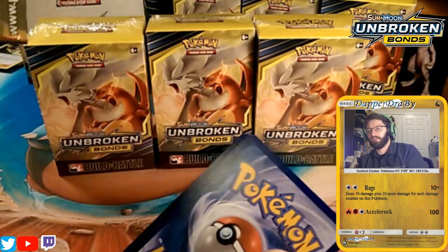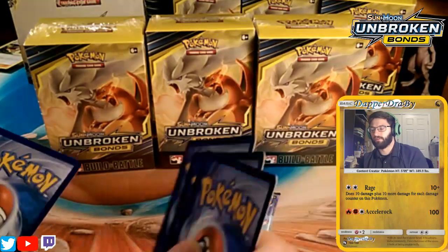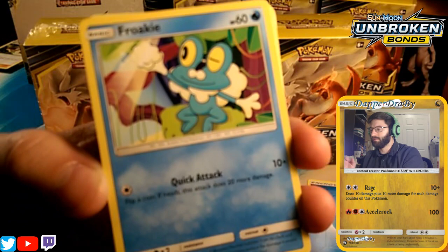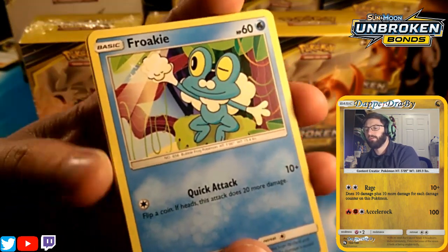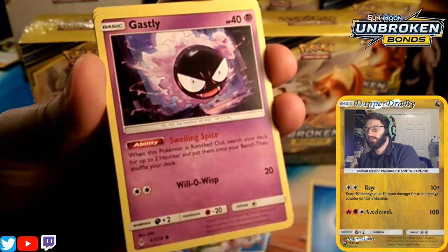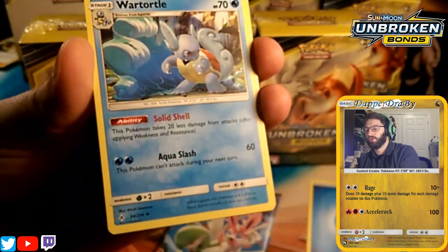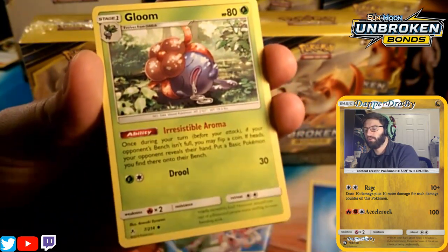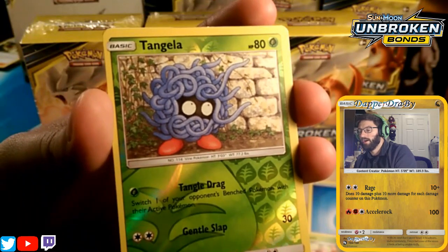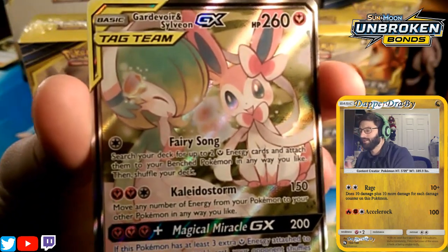First up is a Reshiram-Charizard pack. We're gonna bust into it — I'm expecting fire energy, but it's actually water energy, for all those Froakie lovers. We got a Froakie to start things off, a Roan and Aaron Seal with the Horn attack, a Bellsprout, a Gastly, a Green's Exploration — a beautiful trainer — a Wartortle with Solid Shell, a Gloom with Irresistible Aroma, and a reverse Tangela. The rare in the pack is a Gardevoir-Sylveon GX Tag Team with some beautiful artwork.